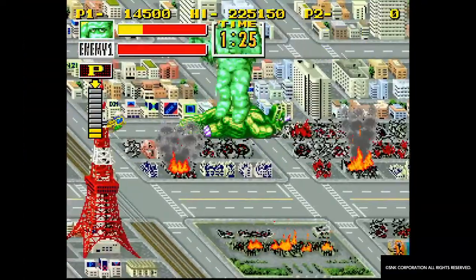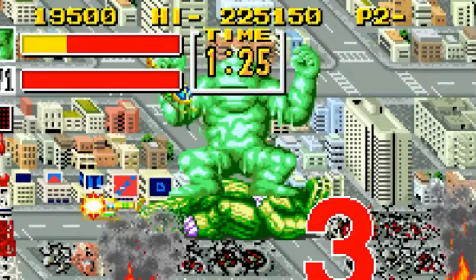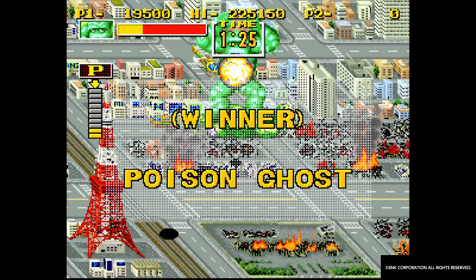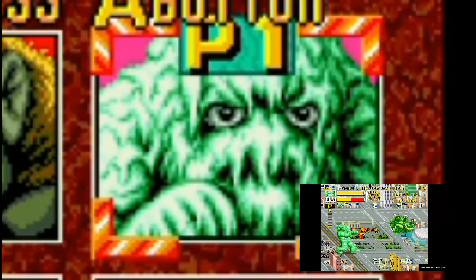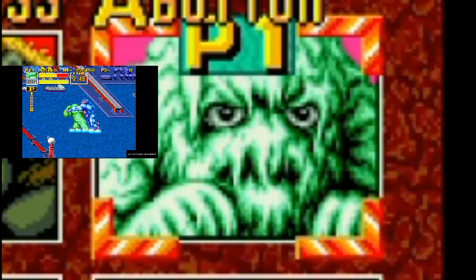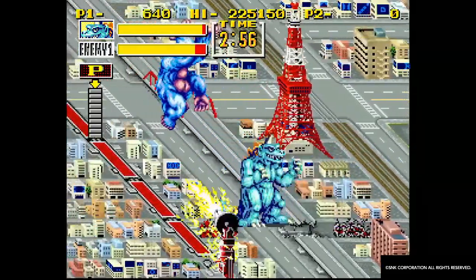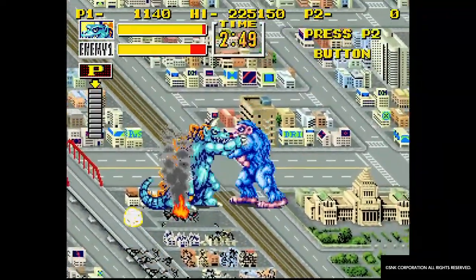Seeing the variety of crazy moves the kaiju have is always fun. So to win a match, you got to pin the enemy kaiju, WWE style. When they're down, you push A and jump on them. If you're pinned, the game tells you to mash buttons, but frankly, I didn't notice different results from mashing fast or mashing slow.